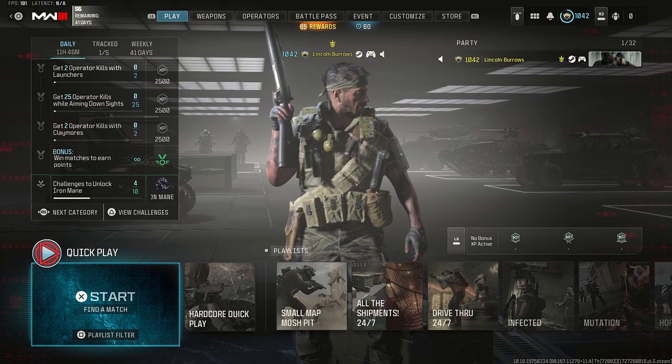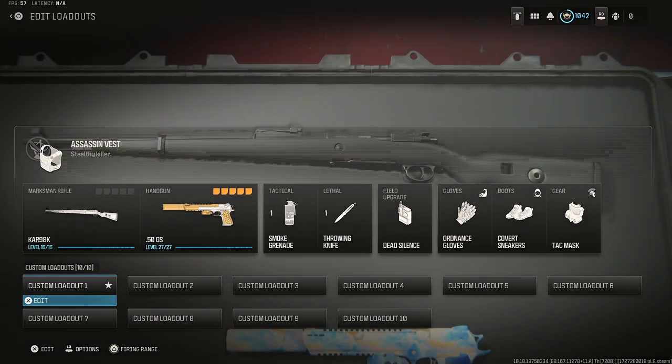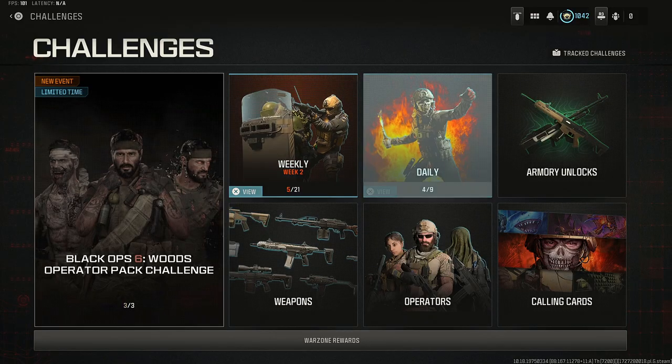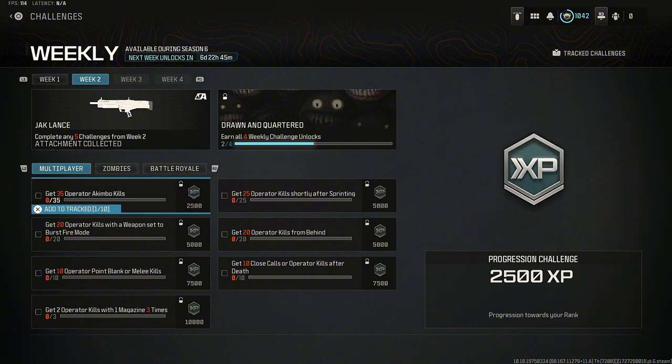In today's video, we're going to be taking a look at the brand new aftermarket part for the MX Guardian. Ways that you can unlock this: do your weekly challenges in multiplayer — get 35 operator Kimbo kills, get 20 operator kills from behind, get 25 operator kills shortly after sprinting, get 10 operator point blank or melee kills.